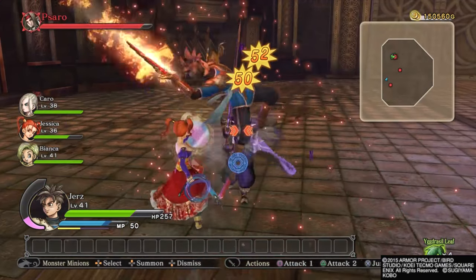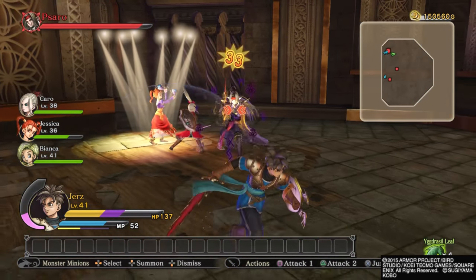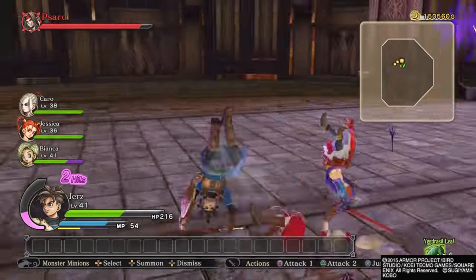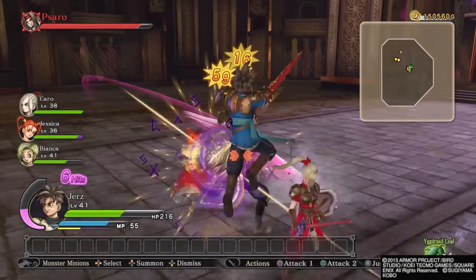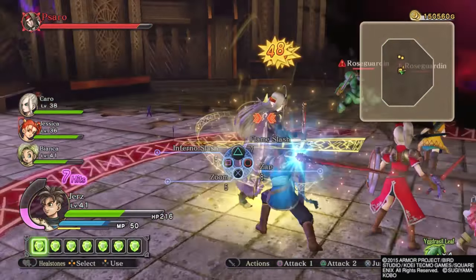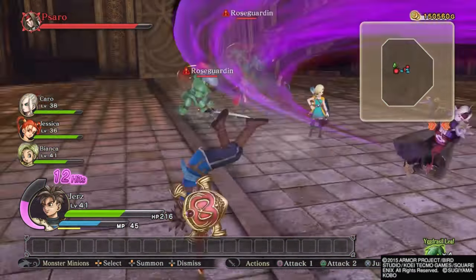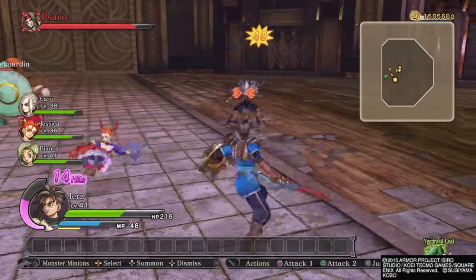I'm going to use this character until I get my tension meter, then switch to the next. Jessica will do her Hustle Dance and heal for 79 health, which saves using a potion. The Children of Light get their tension meters up pretty easily — they slash fast enough. I completely ignore the Rose Guardians; I think it's a waste of time going after them when I can just focus on who I need.